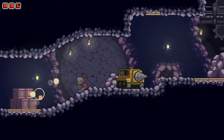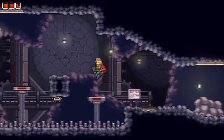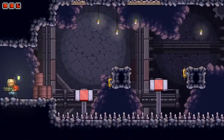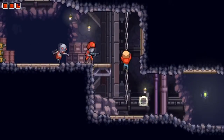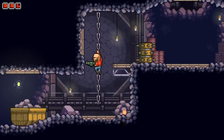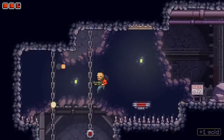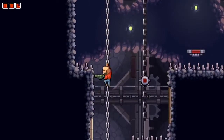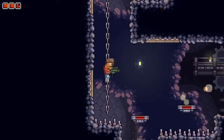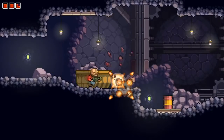A lot of retro games have spikes as insta-death, but it's never been something I've really cared for. I just think that's kind of a cheap way to kill me. I understand the concept — you probably would die if you get impaled with a spike. But there are a lot of things in video games that wouldn't really happen that way, like getting shot as much as you can in Doom. So I think having a game with non-instakill spikes is okay.